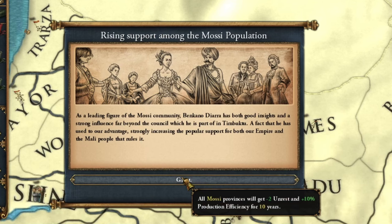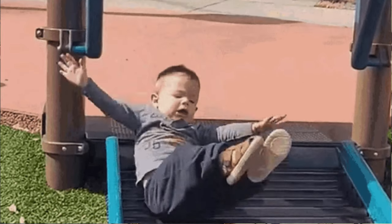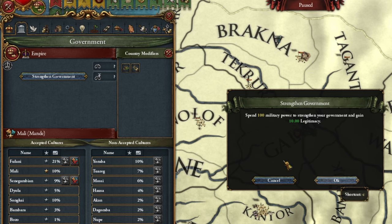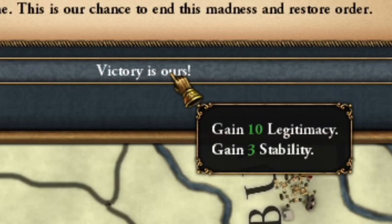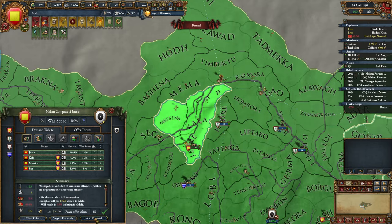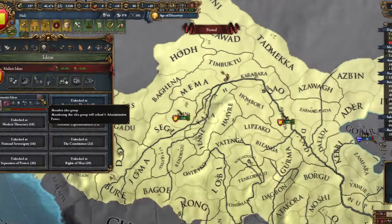Civil war — during the civil war, my support from the Mossi population increases. My king had a very unfortunate accident. Long live his successor, whose support I raise immediately. This ended my civil war and boosted stability by 3 points. That was worth it, and Songhai disappears. I'm almost at max points.